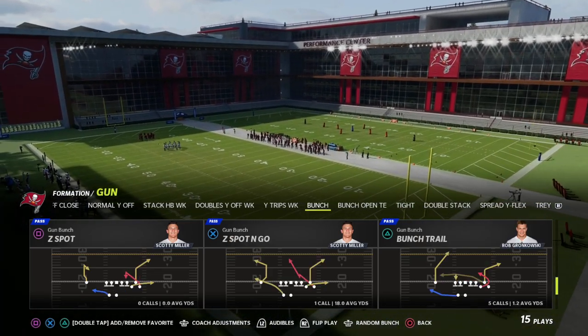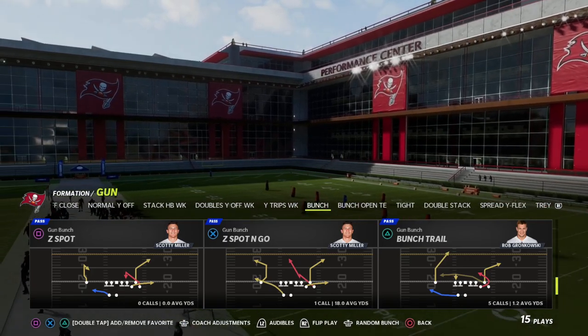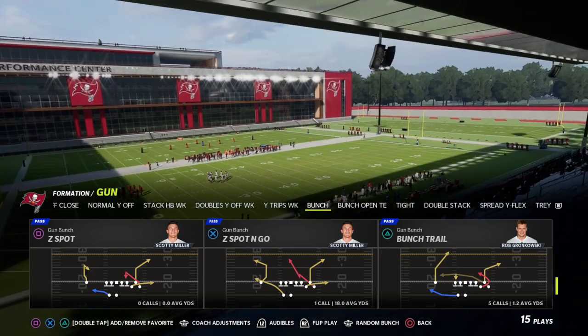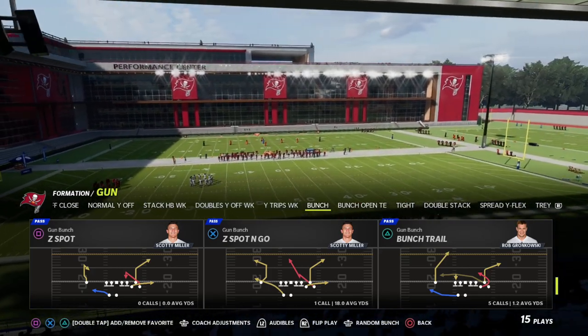The biggest thing to focus on when beating Cover 2 is having a skinny post route over the middle of the field that will split the seams of the safeties. That is where Bunch Trail out of the Washington playbook comes in.